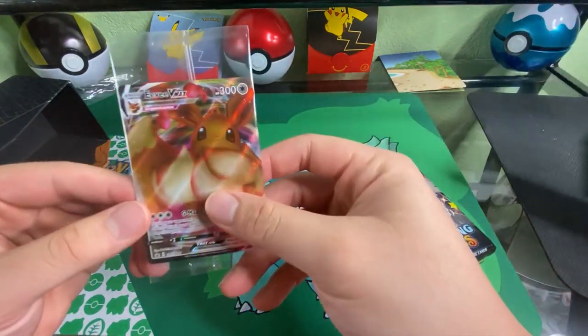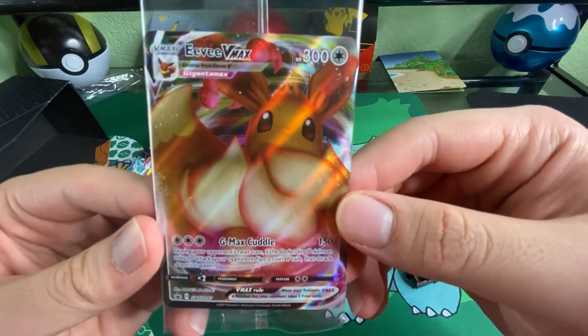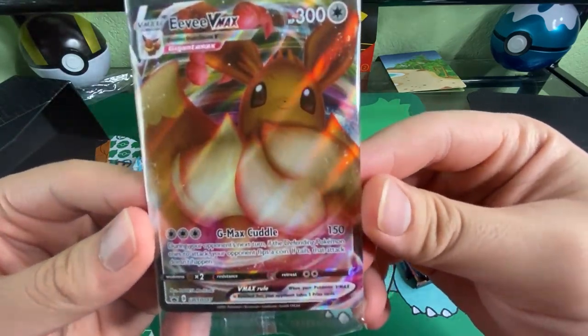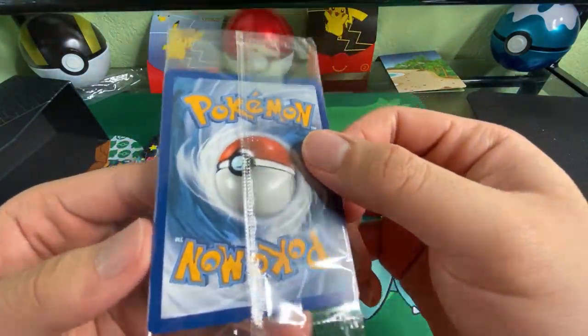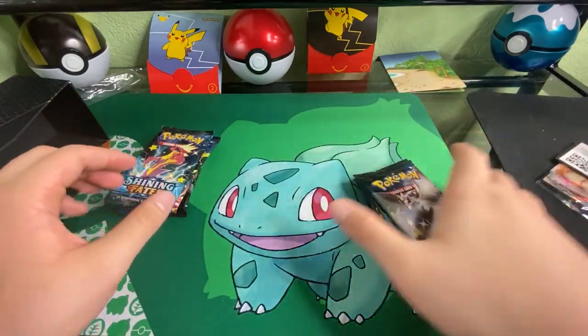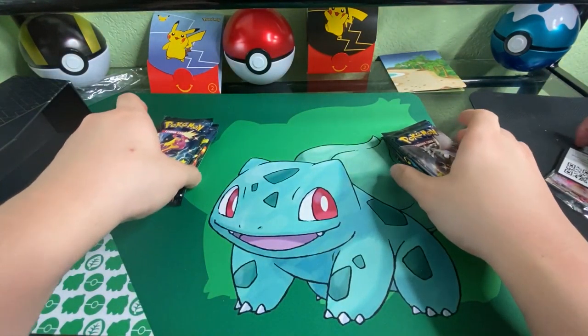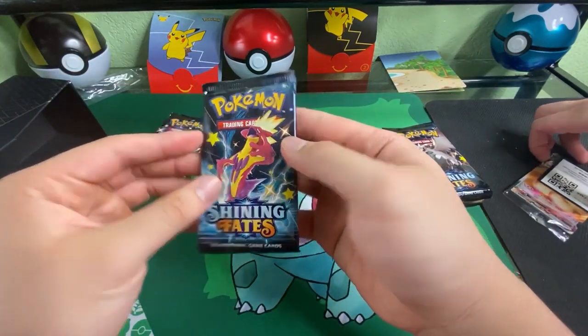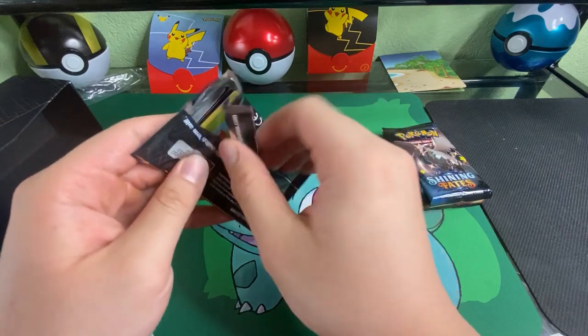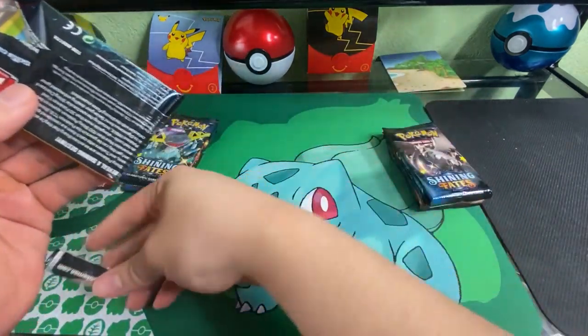Let's look at the promo card — nice old EV Gigantamax form, good centering as usual, good edges. And here's the promo card. Let's begin — someone honking outside. All right, first pack will be Toxtricity. We pulled a Toxtricity before; if you'd like to see, go look for the video.